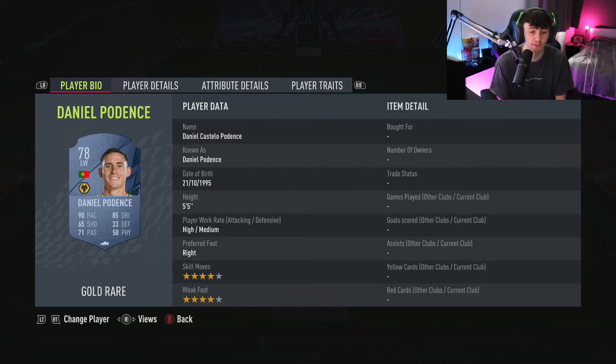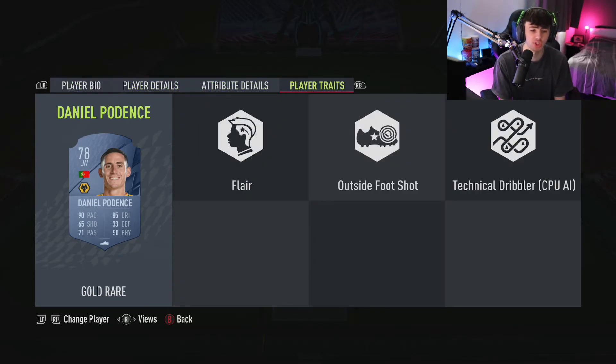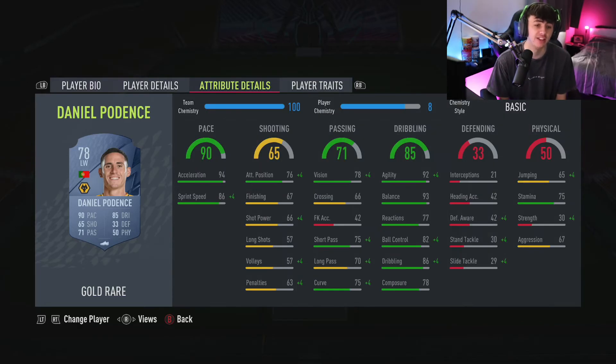At left mid is Daniel Podence — four star skills, four star weak foot, high/medium work rates, 90 pace, 65 shooting, 71 passing, 85 dribbling — overall a very nice card. Having that pace plus four star skills and weak foot is massive. His traits include flair and technical dribbler — which is so good in this game because if you get in the box, stop sprinting and just keep the ball at your feet, players can't touch you. His acceleration is great and his dribbling is obviously very good.